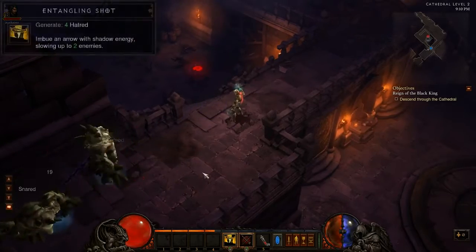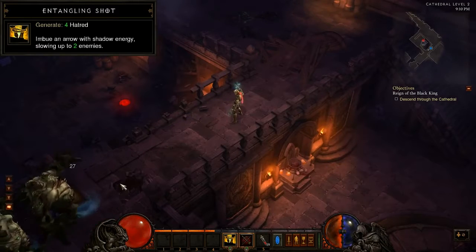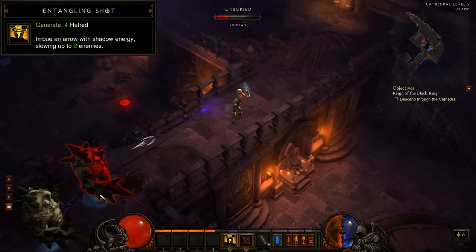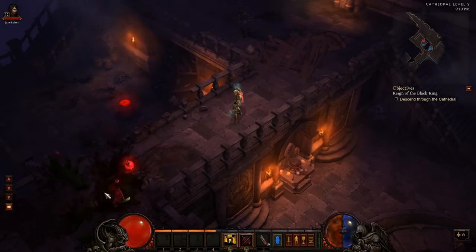Next is Entangling Shot. This attack fires a projectile that will strike two enemies at once, chaining them together and slowing them down. This skill has a lot of utility, while also causing decent damage due to hitting two enemies at a time.